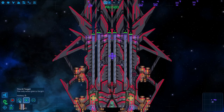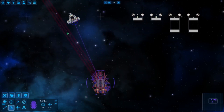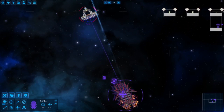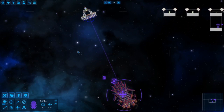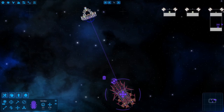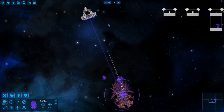The next thing is to set your rails to only fire on the target, otherwise they'll always misfire. What just happened is the rails fired as soon as they could deal damage, but the issue is it's not relevant damage. Setting the rails to only fire on target guarantees they only fire at the intended target, which we can set now and demonstrate.